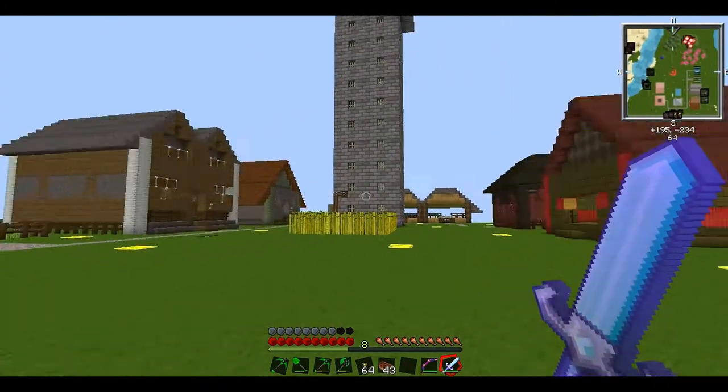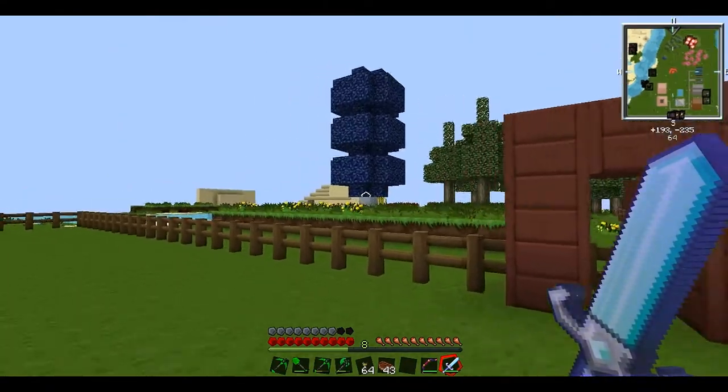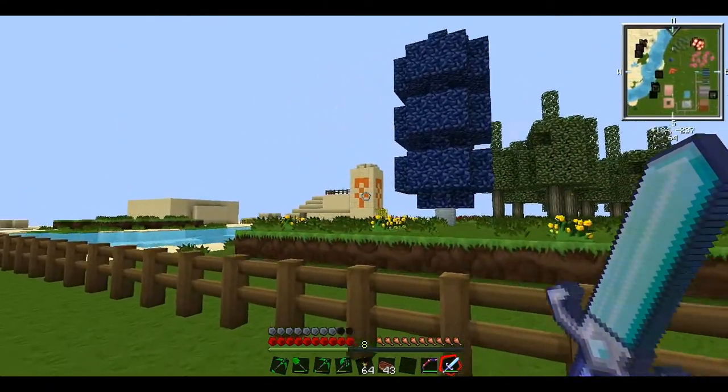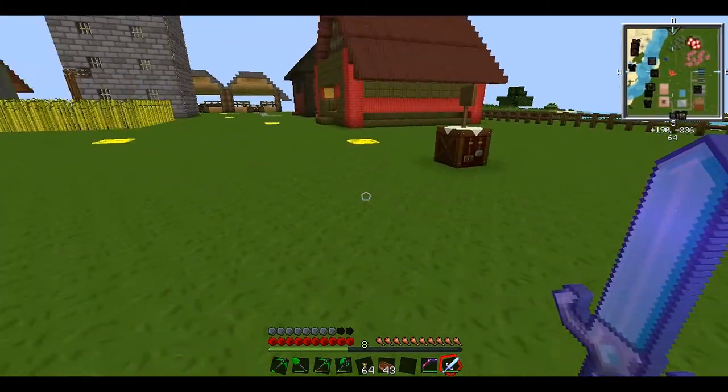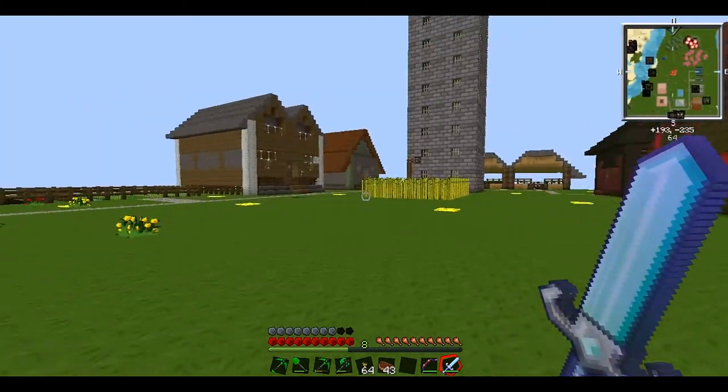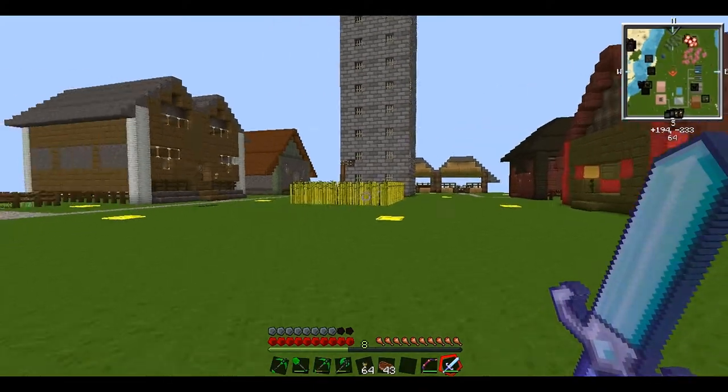We're going to do a little tutorial today just to show you guys my farm a bit. We're also going to be looking at my friend James's place over there. I was originally going to do this on the server I play on — it's got some updated stuff, including a power plant here, just as a little objective to show you what I'm going to be doing over this Let's Play series.